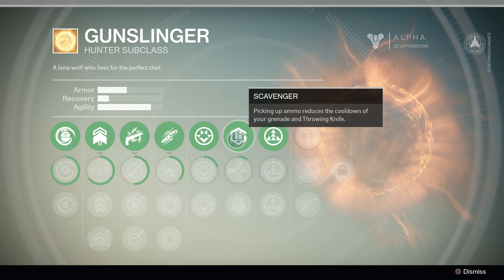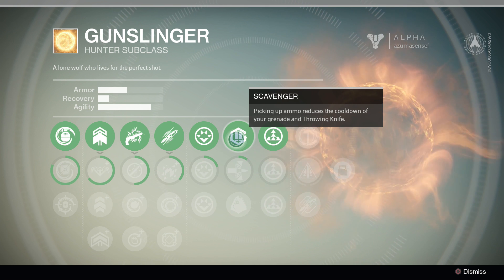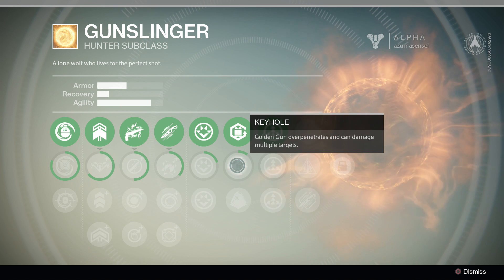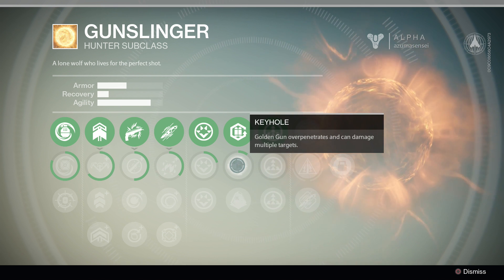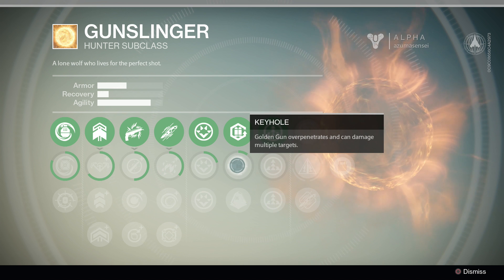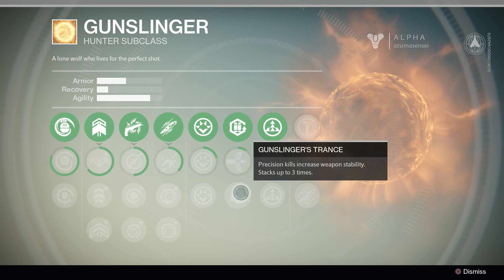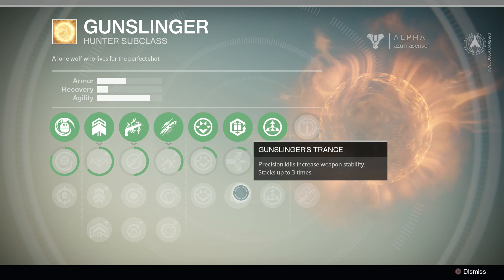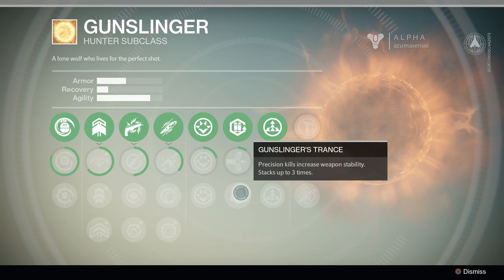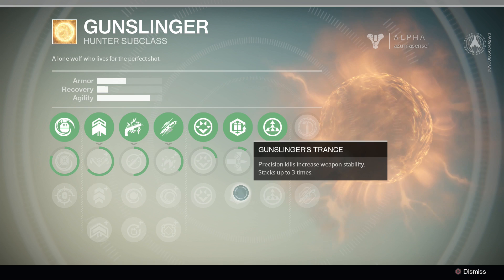Scavenger — picking up ammo reduces the cooldown of your grenade and throwing knife. Obviously that's always a good thing since you're always collecting ammo, so you get to cool down your special abilities at the same time. Keyhole — Golden Gun over-penetrates and can damage multiple targets. Basically if you can line up a shot with more than one person, they will both get hit. Gunslinger's Trance — precision kills increase weapon stability, stacks up to three times. Precision kills means headshots, so getting lots of headshots gives you a buff to weapon stability, which is always good.